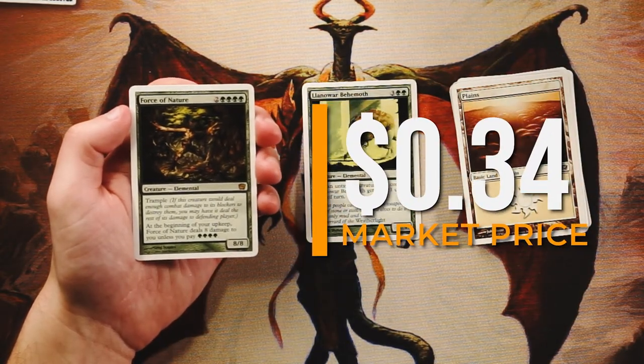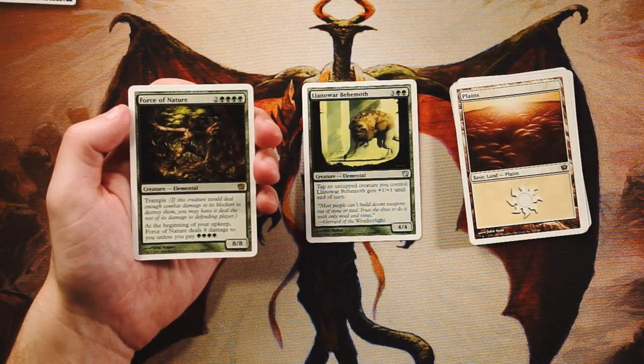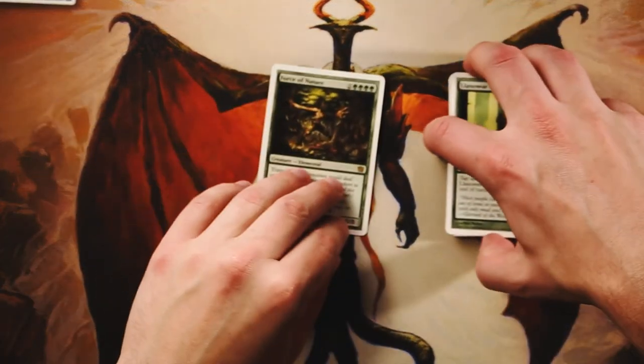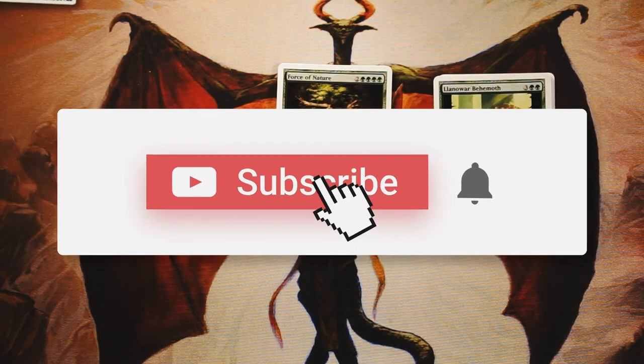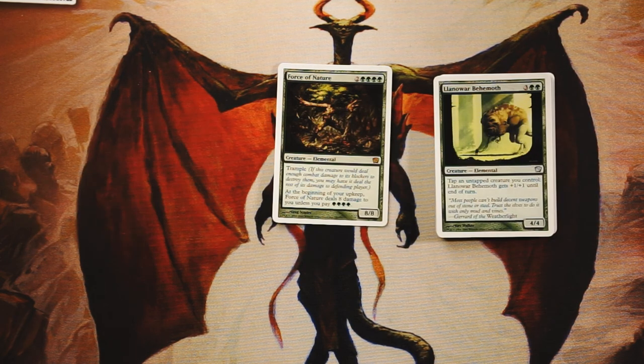Our rare is Force of Nature — an 8/8 with trample for two and four green. It does have an upkeep cost: pay four green or take eight damage each upkeep. I think it's worth it. The Behemoth is a great big creature, but Force of Nature is a much better one. You'll be able to trample over the little blockers, and eight damage to the opponent is way worse than eight to yourself. That's my pick. If you enjoyed the video please like, comment, subscribe, and I'll see you next time!